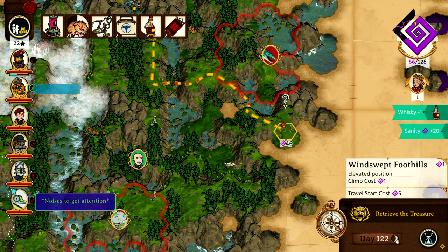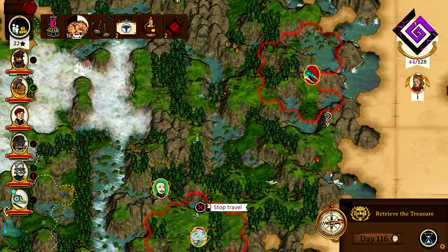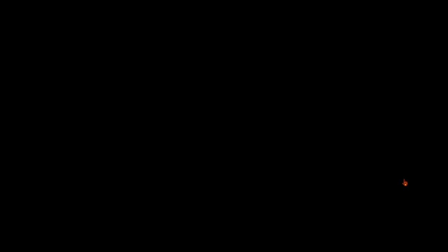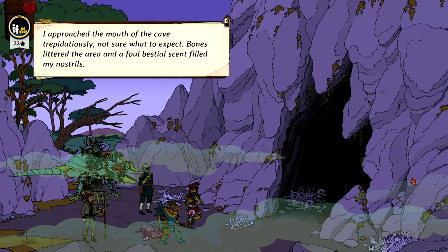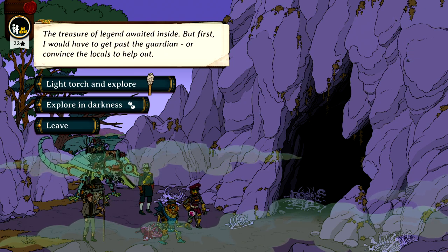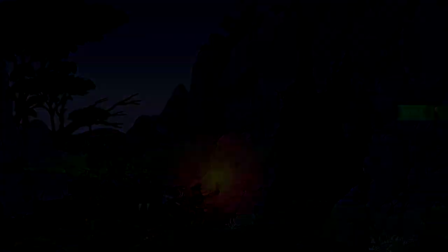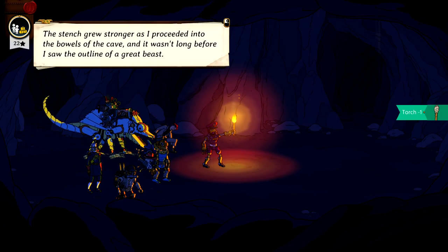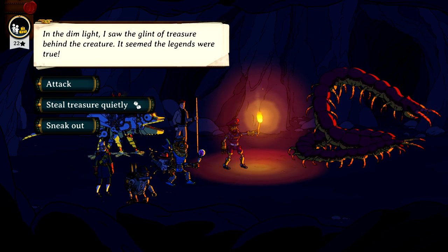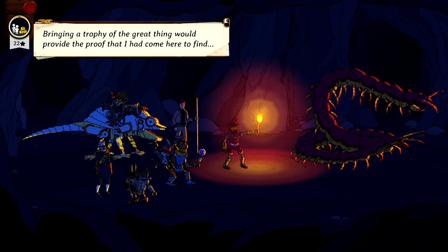Let's crack on - we may have to fight this big serpent or we may get away with it. Yeah, we got away with it. I approached the mouth of the cave trepidatiously, not sure what to expect. Bones littered the area and a foul bestial scent filled my nostrils. The treasure of legend waited inside, but first I would have to get past the guardian. Stealing my nerves, I lit the torch and crept inside. The stench grew stronger and it wasn't long before I saw the outline of a great beast. In the dim light I saw the glint of treasure behind the creature - the legends were true. I can't sneak - let's kill it!